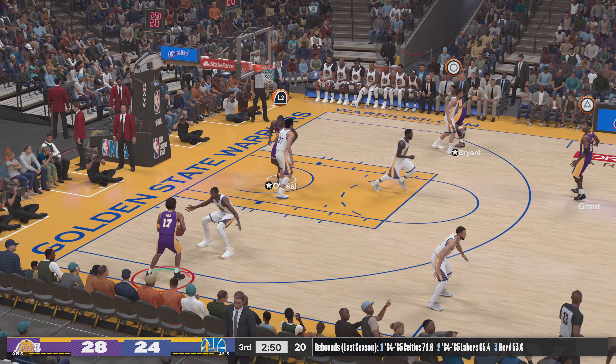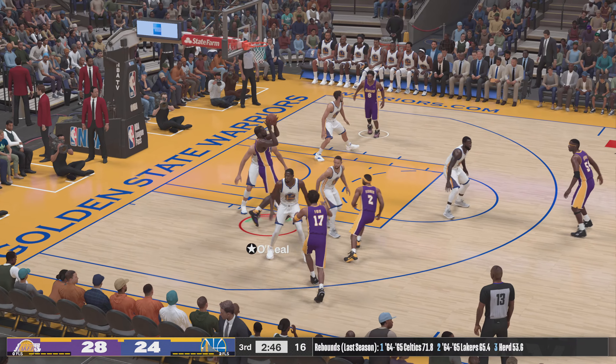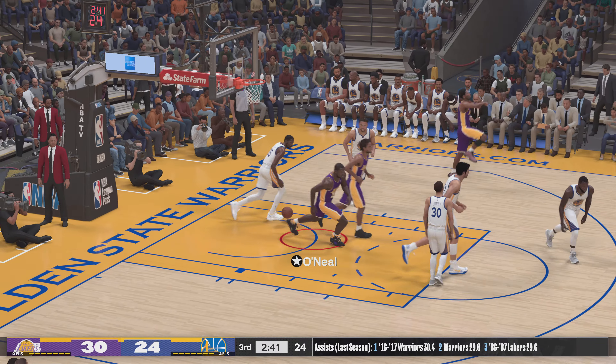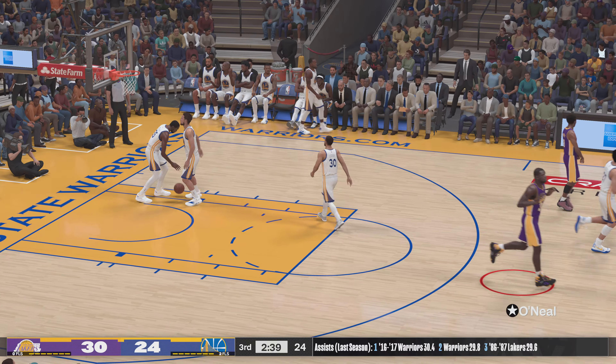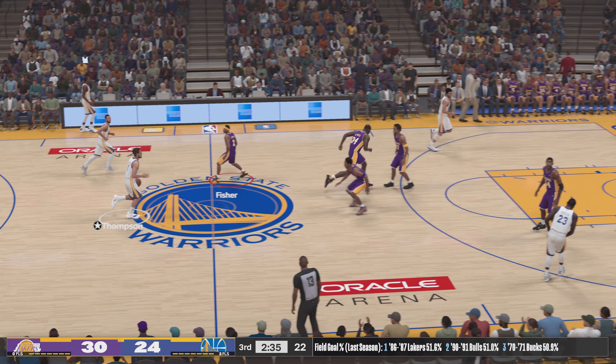Thompson in the post, Bryant defending — it's good. Play is pretty physical as an off guard and willing to go in there and take a bump. Fox passes to O'Neal — and Shaq with the slam!